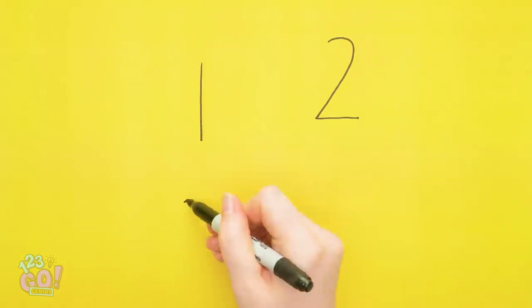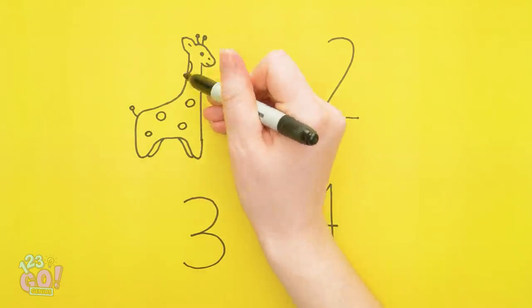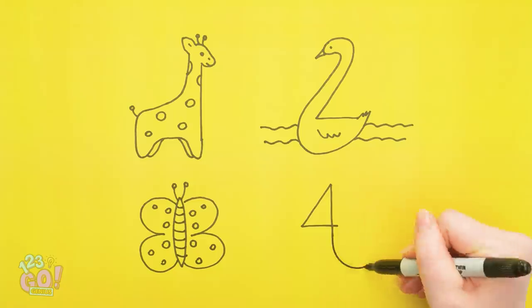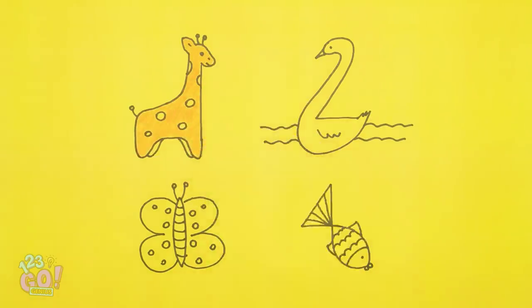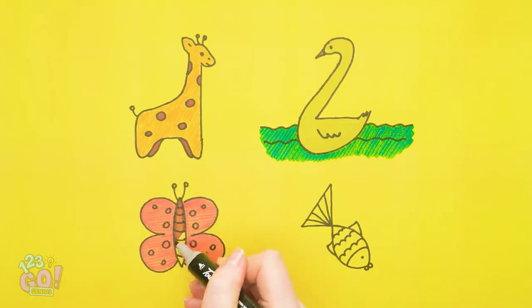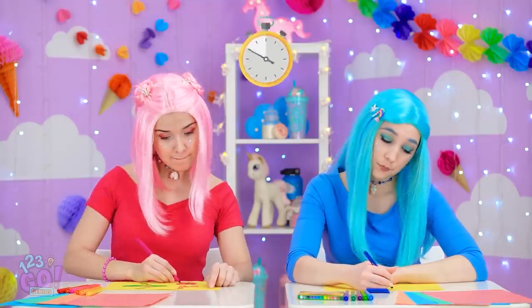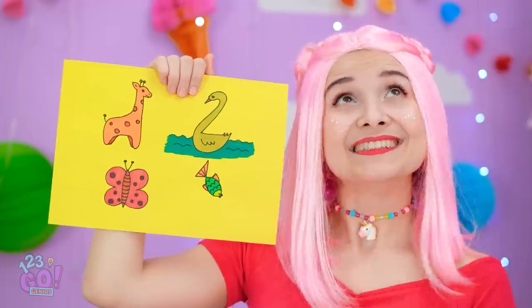First, draw these four numbers. Look at this little guy! And here's a swan! A beautiful butterfly! And lastly, a fish! Now it's time to color them all in! He's cute, right? And this one is super elegant! Don't forget the water! A pink butterfly? Adorable! It's all about the little details! Now onto the little fish! Time's up, girls! I drew four animals, including the giraffe, of course! Incredible!